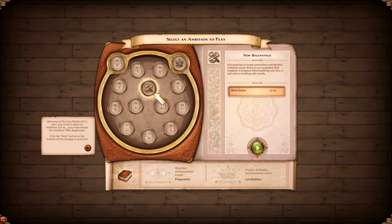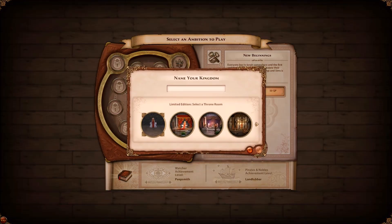Welcome to the Sims Medieval. To start, you need to select an ambition — for now you must choose 'New Beginnings.' When you start a new game you get 50 quest points which you can spend to embark on quests and adventures. We're going to start a new game and we get to name our kingdom.